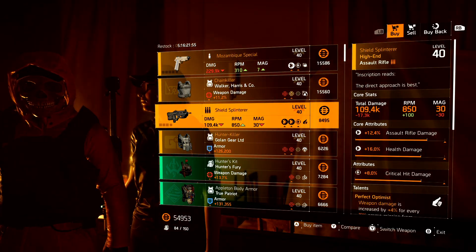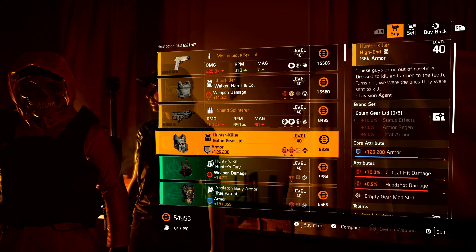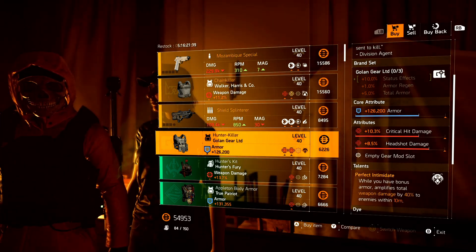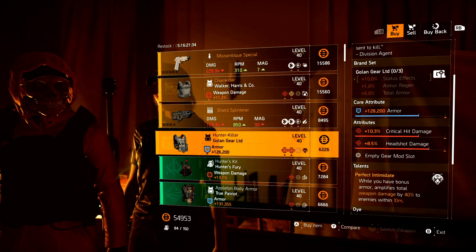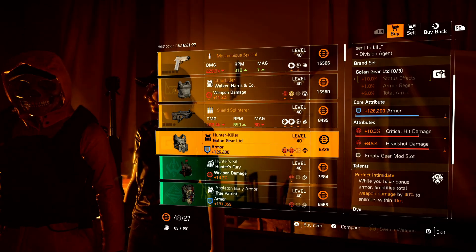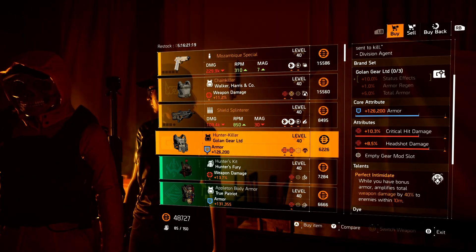Now here it is — the Shield Splinterer. This is the named F2000 with Perfect Optimist, and it comes with crit damage. And then finally the Hunter Killer chest piece — this is my favorite chest piece in the game — with Perfect Intimidate. Now remember, Perfect Intimidate is amplified damage, and it is the same in PVP and PVE. This one comes with crit damage and headshot damage. This is a good one to pick up, especially if you want to run it with an all-red SMG build where you don't have to worry about crit chance and can just stack crit damage and headshot damage.